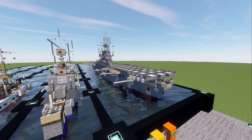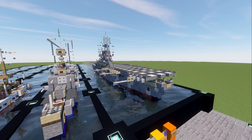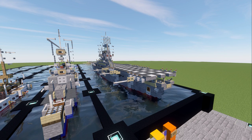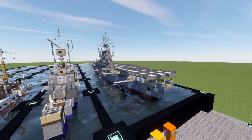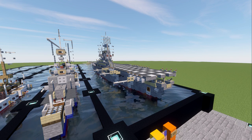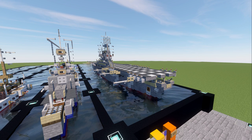The USS Ticonderoga definitely saw a lot of service — that's an understatement. She served in many major conflicts from World War II all the way through the Vietnam War. She was a very important ship and definitely did her time as an aircraft carrier. With newer advancements, the Essex class became obsolete, leading to her retirement. Now we have the Nimitz class and the upcoming Gerald R. Ford class to take up that role.